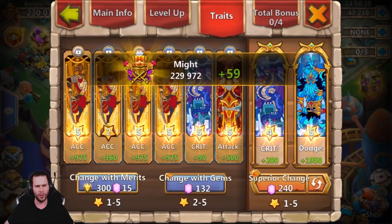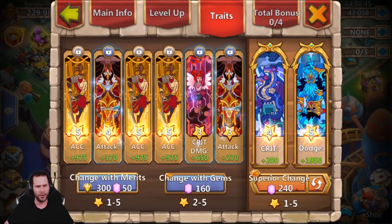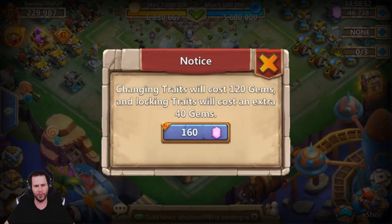We got one accuracy right now and he already has five attacks. Rolling over those. Another three-star accuracy - no bueno. There's a five-star accuracy and a five-star attack as well. Let's roll a couple more and try to get another five-star accuracy. Another one - four-star accuracy, got to roll over that.